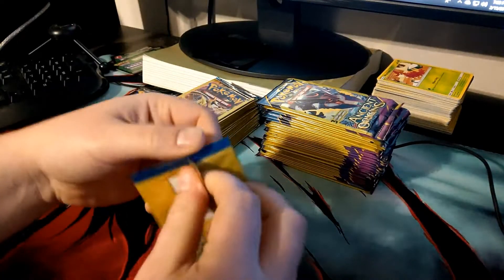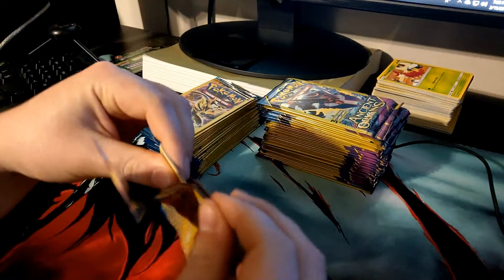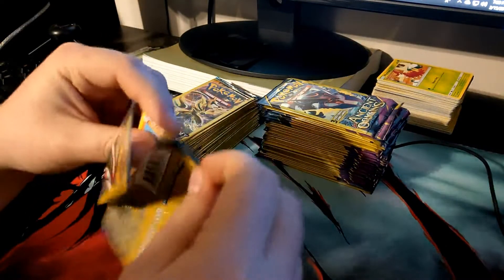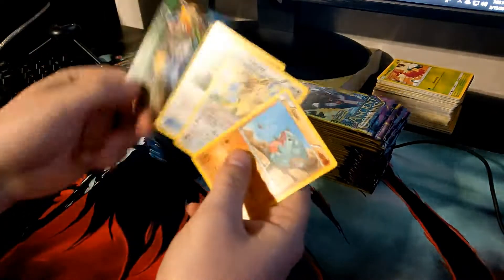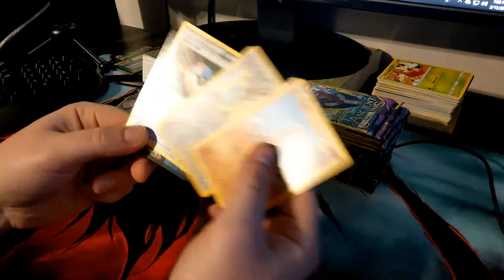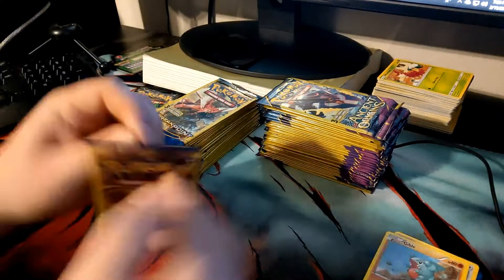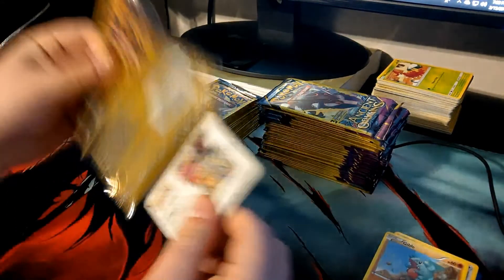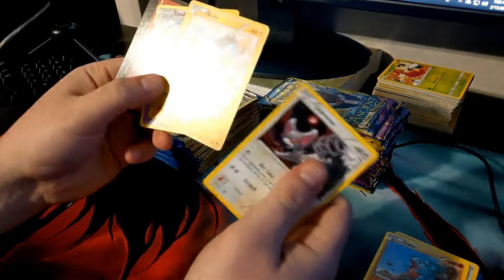I've been recently getting these light packs, so let's just see what kind of luck we have today. It doesn't come with a code card, but for a buck you do get three cards and there's a chance to get anything out of the set. First pack: an Eradicate and a Great Ball. Not every pack comes with a rare, but we got an Eradicate as our rare. Pack number two: a Shinx and a Double Blade — and we got a reverse holo right there, so that's pretty nice.